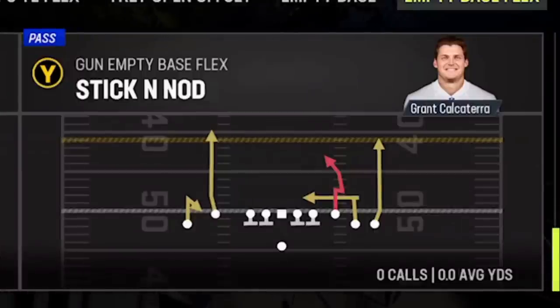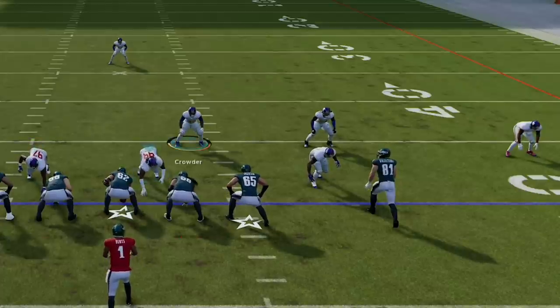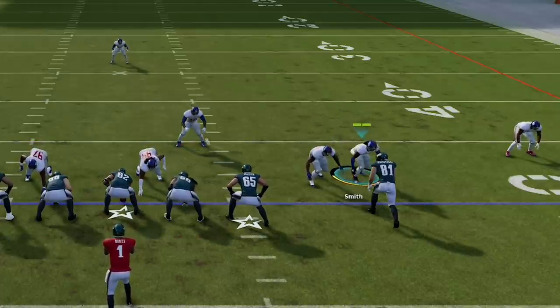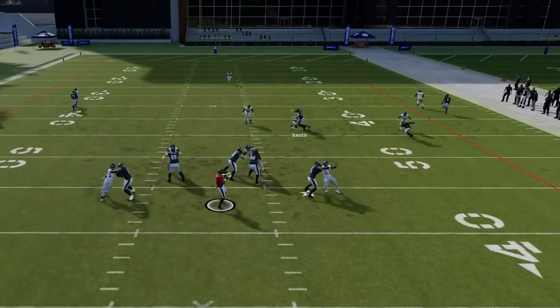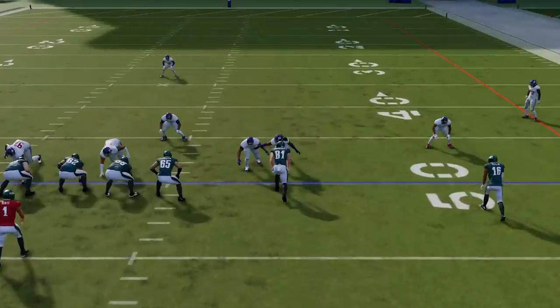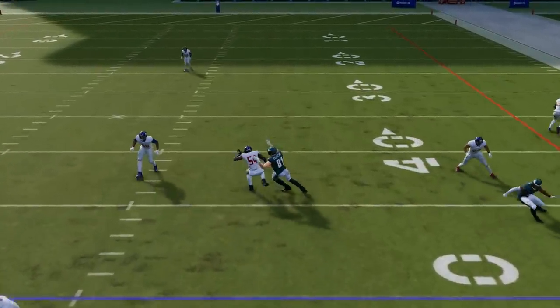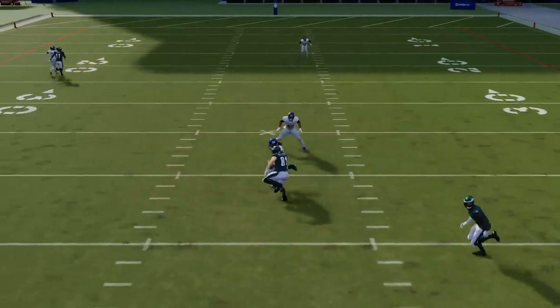A lot of people use their defensive alignment because they struggle in pass coverage, but there's actually a function in the game that can help — the press/chuck receiver function. All you have to do to rub or ride a receiver down the field is step in front of them pre-snap, then press and hold the A or X button on Xbox or PlayStation, plus down on the left stick, and you will lock onto the receiver, letting the route guide you down the field. If you're not comfortable in coverage or want help stopping a certain receiver, give this a try — it essentially puts training wheels on your defender.